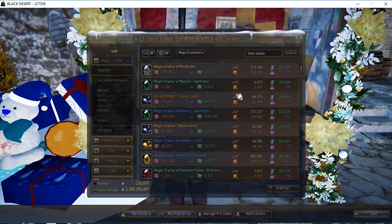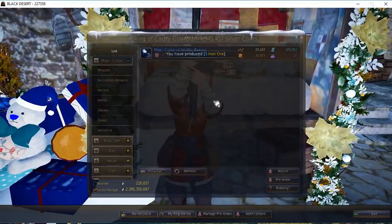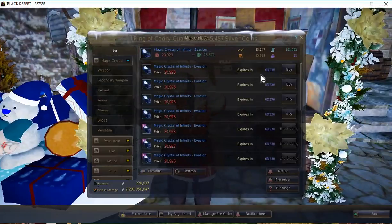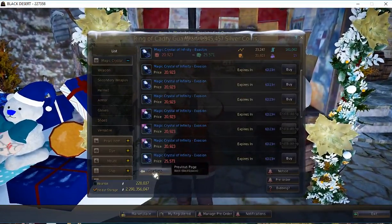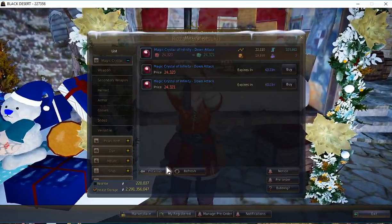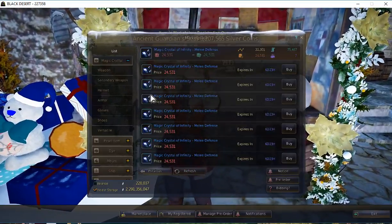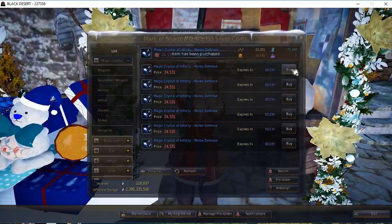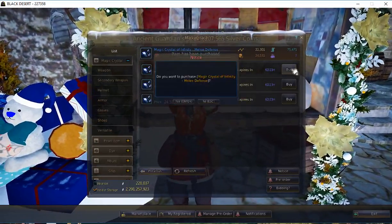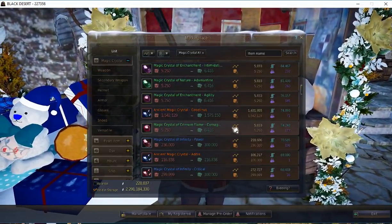Back to the Magic Crystals — just to recap, you're looking for things around the 20,000 to 25,000 range. I wouldn't even bother trying to buy ones in bidding because that slows down your buying process. Scroll down until you get that sweet spot where there's a full page and nothing in bidding. Like here — these are all 24,000 and there's nothing in bidding. So I can just gobble these up. I just bought that page of gems out.